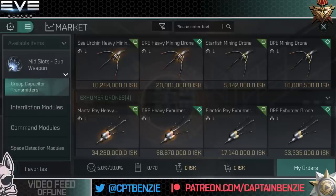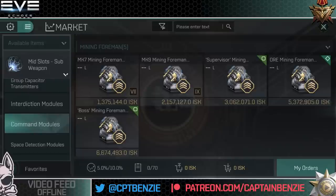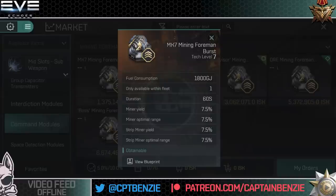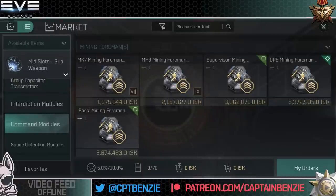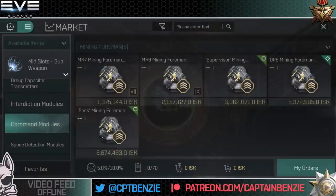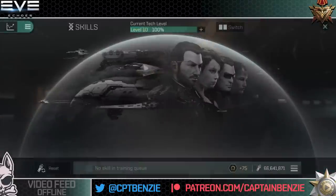Now let's look at the new Mining Foreman Burst links, which currently use the strip miner graphic. The Mark 7 version increases miner yield by 7.5%, optimal range by 7.5%, strip miner yield by 7.5%, and strip miner optimal range by 7.5%. As you go up, Mark 9 gives 9%, the Supervisor version is 10.5%, Ore Mining is 13.5%, and the Boss Mining Foreman is 15% increases. Like other command bursts, the real meat comes from the ship's bonuses and the skills, not just the burst module itself.